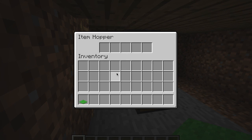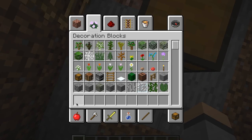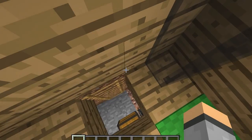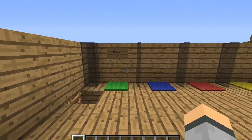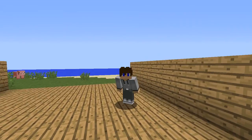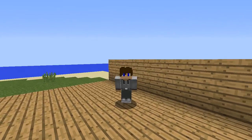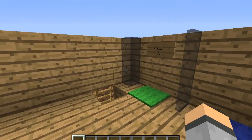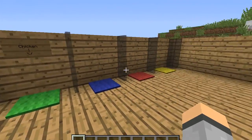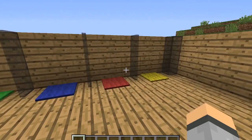You can see it traveling through the hoppers — there it goes, into this hopper and then down here. You can come down here whenever you want, grab all your cooked chicken, and eat it up. That's the automatic furnace!